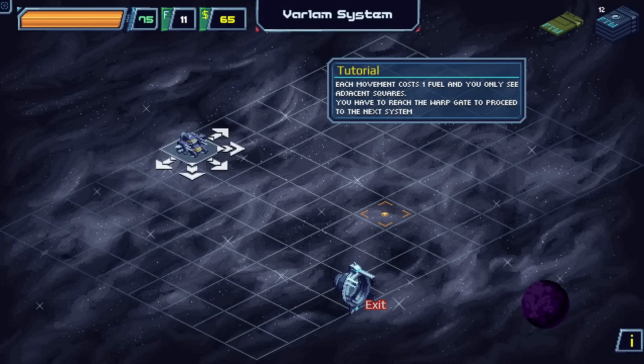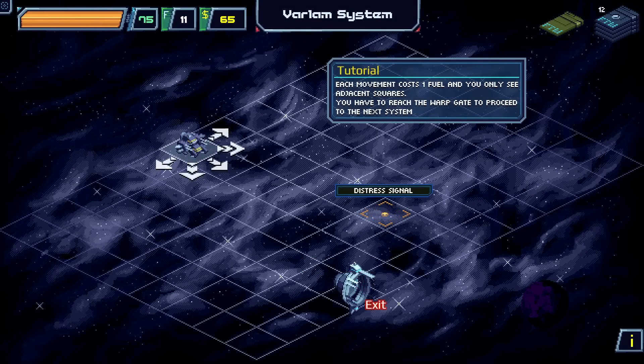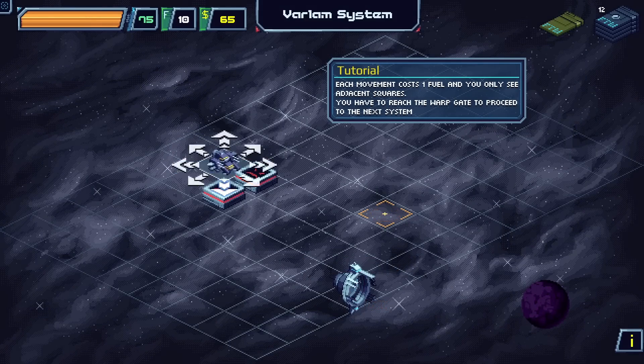Each movement costs one fuel and you only see adjacent squares — you have to reach the warp gate to proceed to the next system. Very FTL. There's the warp gate and a distress signal, so we can kind of head towards the distress signal and then to the warp gate.